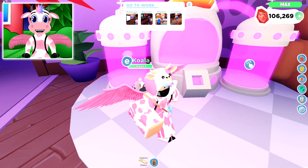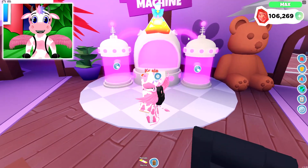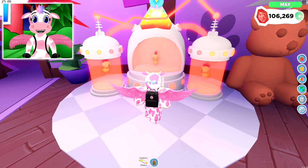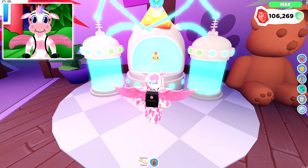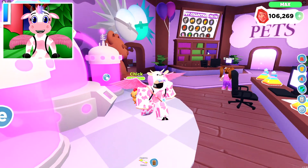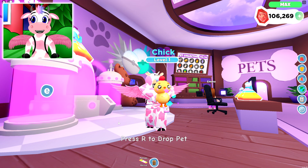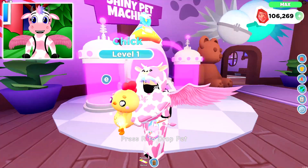The Koalas are absolutely so adorable! But let's go ahead and make our third pet, which is the chick pet, a Rainbow Shiny! Stick them both into the machine and let's go ahead and make it into a Rainbow Shiny — I am so excited! And there we go! Now we have a Rainbow Shiny chick pet! He looks so good Rainbow Shiny!